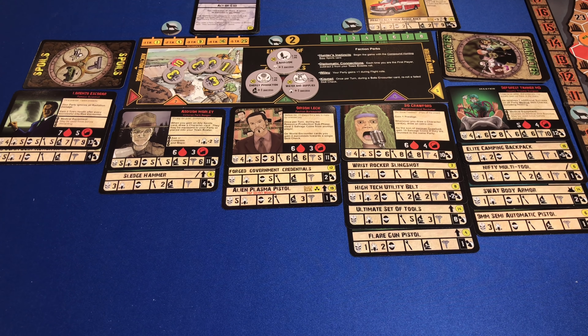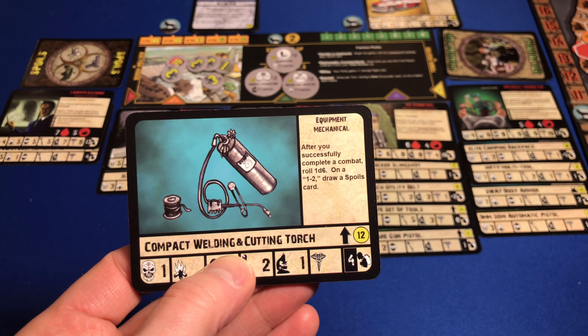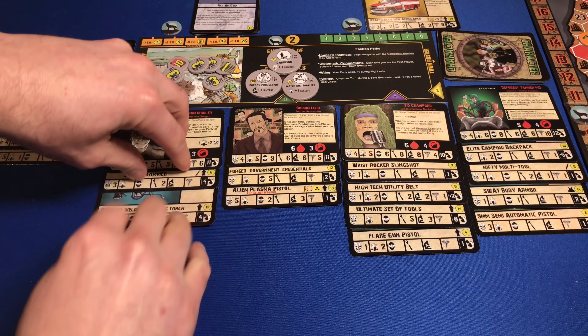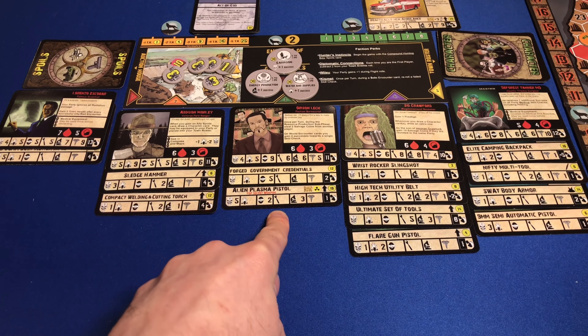There are a couple things I want to mention before we move into the next turn. One is this card right here, a compact welding and cutting torch. For some bizarre reason, Orson stole it from Addison. I don't know how that happened, but this is supposed to be on Addison, so he's going to take his torch back.